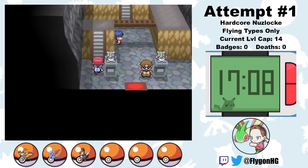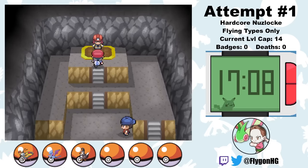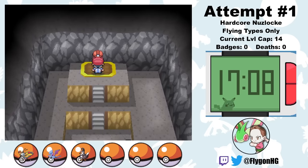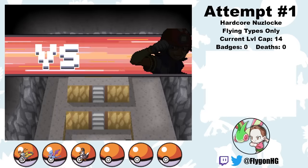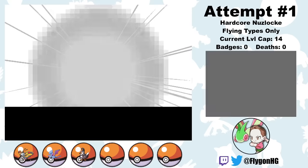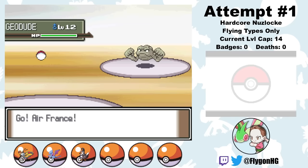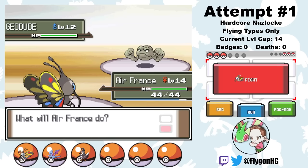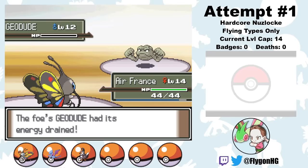Now it's time for Roark, who is a pretty big problem for our flying types. The downside of doing monotypes in Sinnoh is that Roark's team makes some of them essentially impossible — and that is almost the case for the flying monotype, if not for Air France. She knows Absorb, which is super effective and abuses Roark's Pokemon's naturally frail special defense. The downside is that Absorb only has 20 base power and Beautifly is not a special sweeper, so we aren't picking up many one-hit kills. Roark leads with Geodude, and that goober actually does go down to a single Absorb.